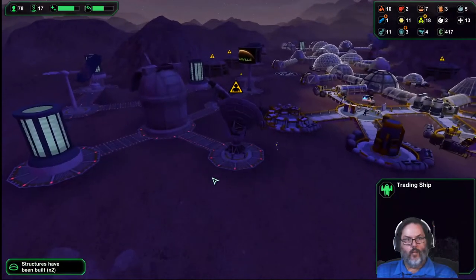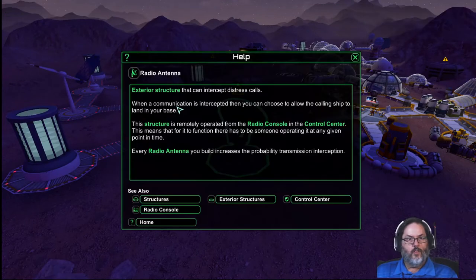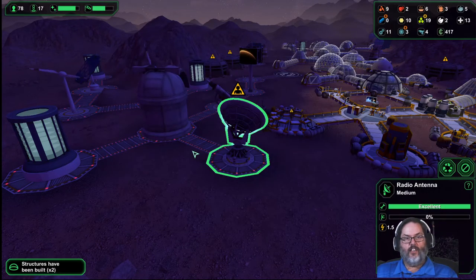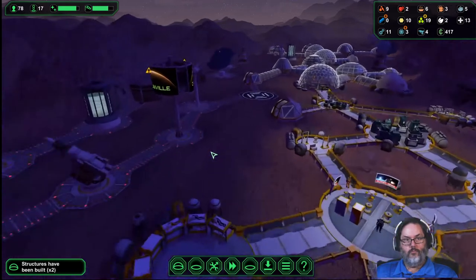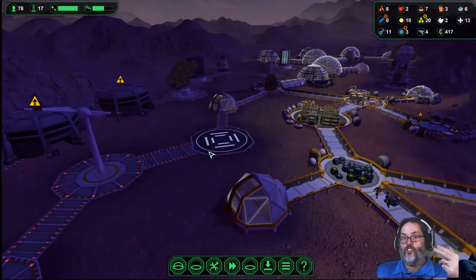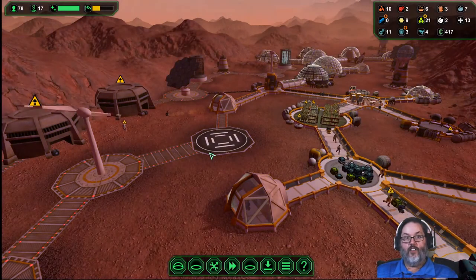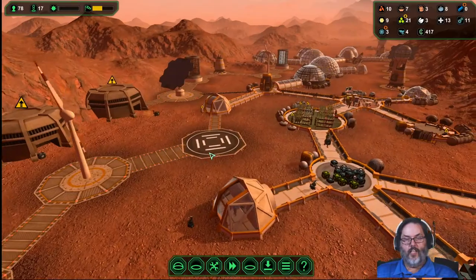We built a radio antenna — there we go! It can intercept distress calls, ooh! Okay, we may not even need that until we have a starport. But then again, a starport ups the chances of having invaders coming into your base.